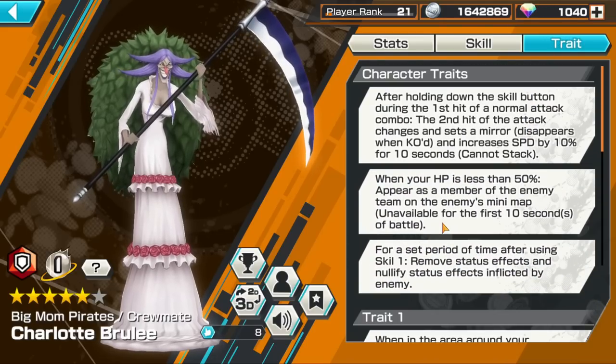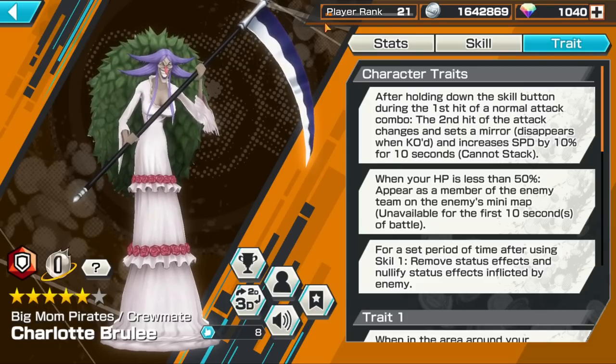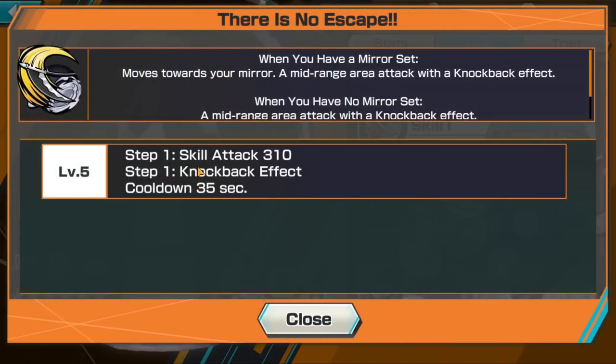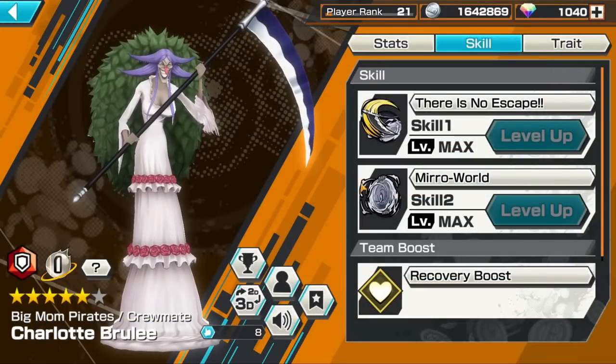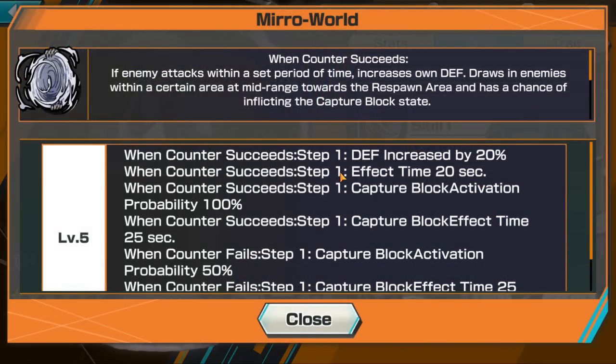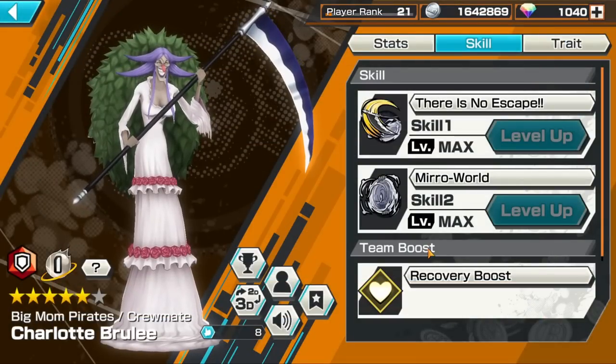Her whole thing is based around placing mirrors where you want to teleport. Bandai kind of took Kaido's teleportation skill — hybrid Kaido's teleportation skill — and expanded on it. Kaido teleports to the furthest map point from you, but Brulee teleports to wherever you put your mirror. You hold your normal attack, place your mirror wherever you want to go, and that mirror stays until you get KO'd. You do skill one and teleport right to that mirror with knockback. Her skill two is really crazy — if someone hits it, it's basically a counter, and even if they don't hit it they get teleported to their spawn with capture block.